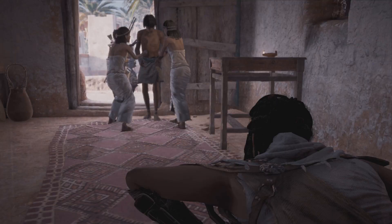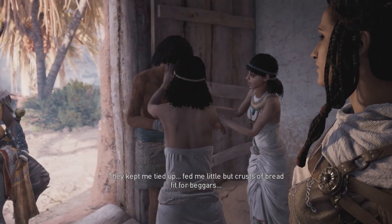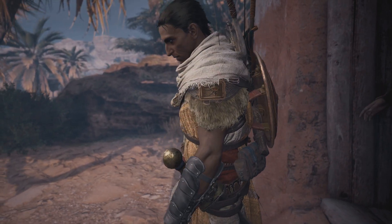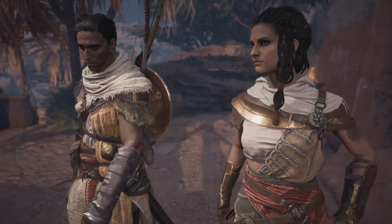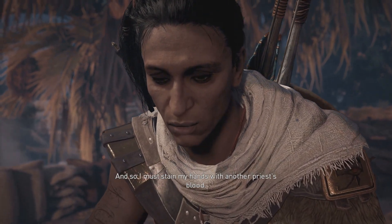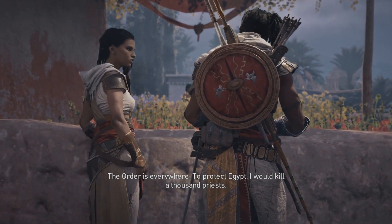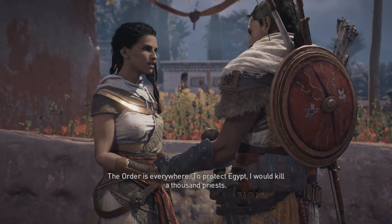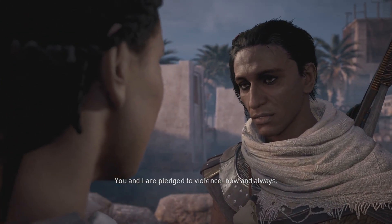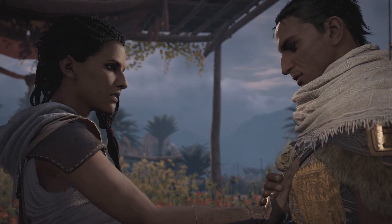'Are you hurt? Did they mistreat you?' 'They kept me tied up, fed me little but crusts of bread — feed for beggars.' Bayek reflects: 'This is the Lizard's work, and so I must stain my hands with another priest's blood. The Order is everywhere. To protect Egypt, I would kill a thousand priests.' Aya: 'You and I are pledged to violence now and always.' Bayek: 'It certainly looks that way.'